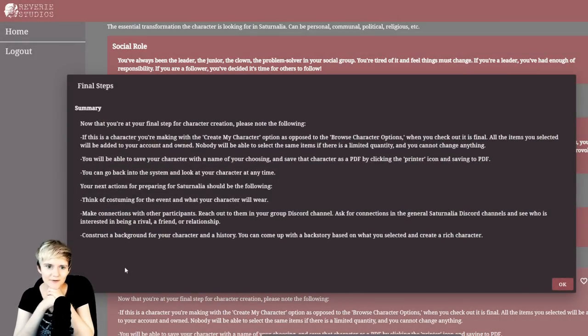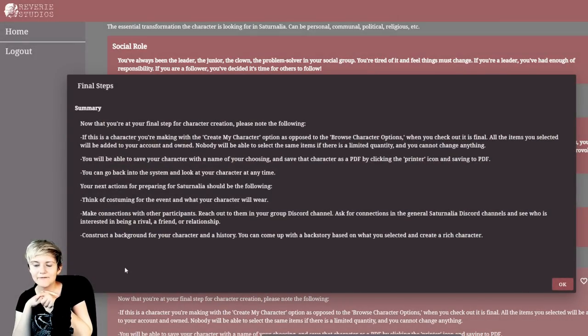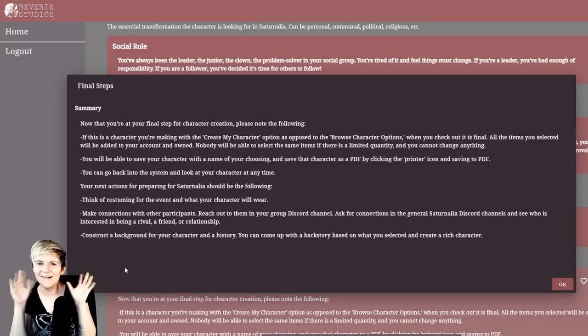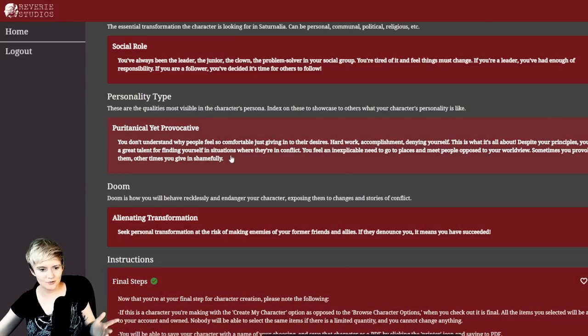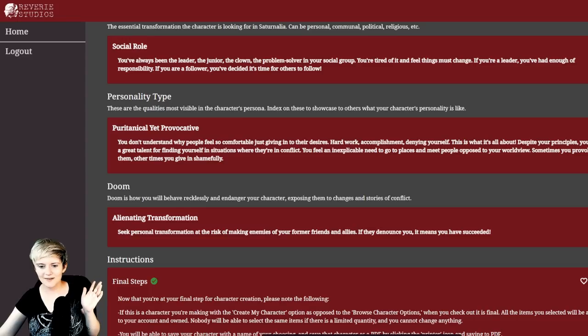Final steps: now that you're at the final steps of character creation, please note — if you check out using 'Create My Character,' it is final. All items you selected will be added to your account and owned; nobody will be able to select the same limited items and you cannot change anything. You can save your character with a name of your choosing and save as PDF. Your next actions for preparing for Saturnalia: think of costuming, make connections with other participants in the Discord channels, ask for connections — rivals, friends, relationships — and construct a background and history. I love it — this character already feels richer than most characters I've made at first glance.